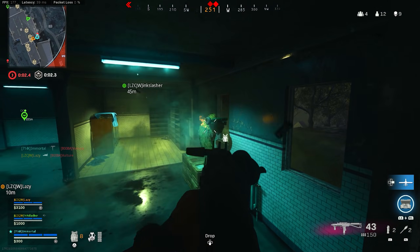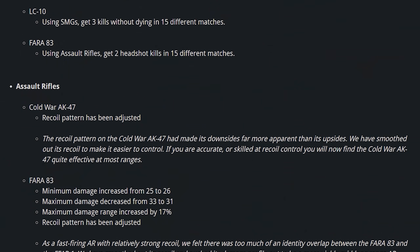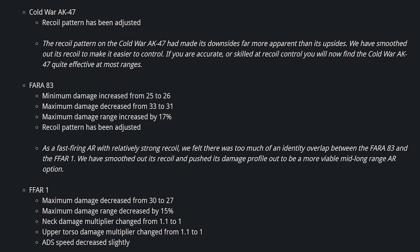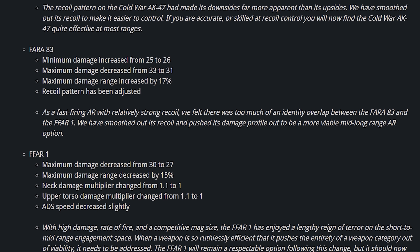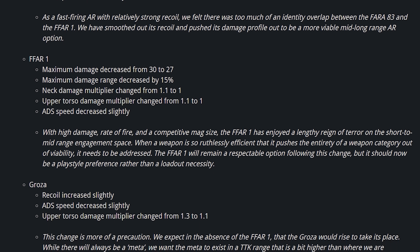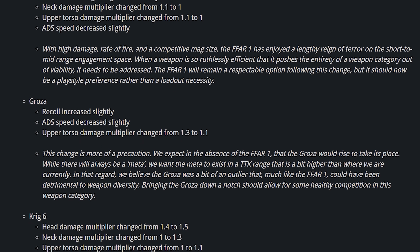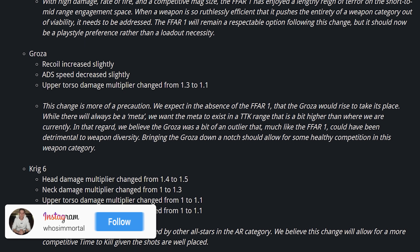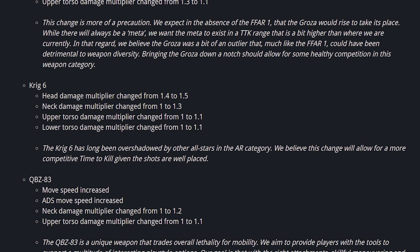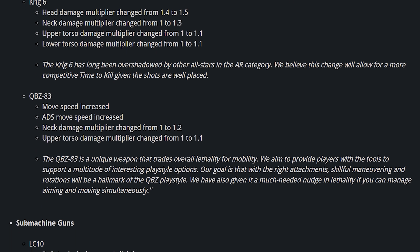Now for the weapon tuning — there is a ton here for specific weapons and attachments, so buckle in. The AK-47 from Cold War had its recoil adjusted. The Fara 83 had its damage and range increased alongside a recoil adjustment. The FFAR had its damage decreased, its neck multiplier decreased, its upper torso damage decreased, and it also got an ADS speed penalty. In my opinion, this knocks the FFAR off the throne as the best AR and opens up the meta quite a bit. The Groza also got its recoil increased, upper torso damage decreased, and ADS speed decreased — some surprising nerfs there. The Krig got a handful of buffs to its damage multipliers, which could honestly make it a competitor in the AR category now.